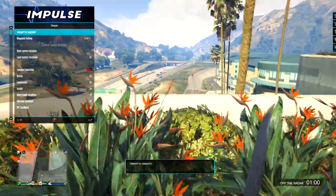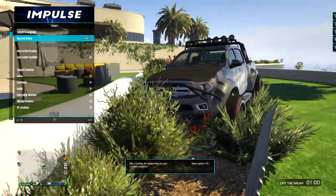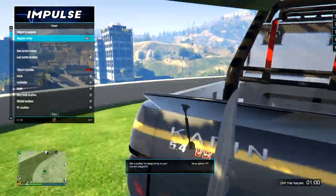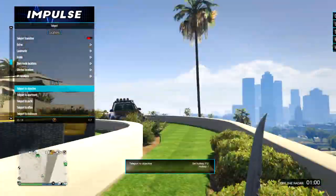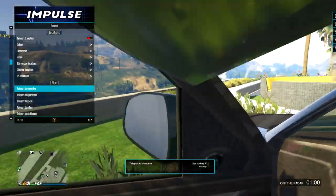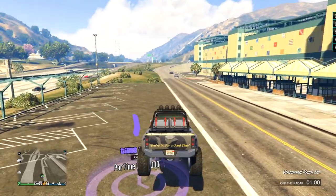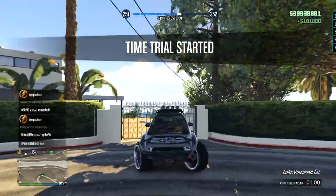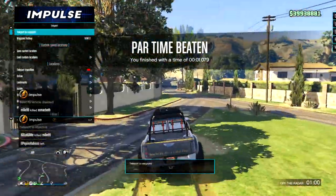Teleport — I have a couple hotkeys. Teleport To Waypoint is Numpad Zero, I think that's default. I also have a Teleport To Objective button set to forward slash. So if I'm in a time trial I can just click the objective and instantly be there — it makes jobs and missions a lot easier so I don't have to go into the menu every single time.